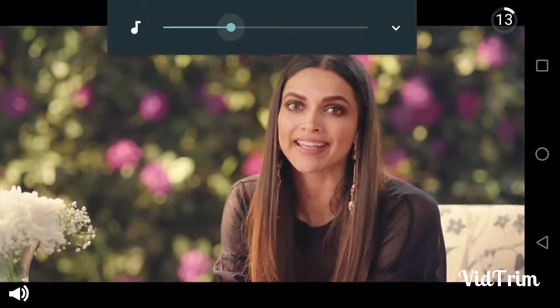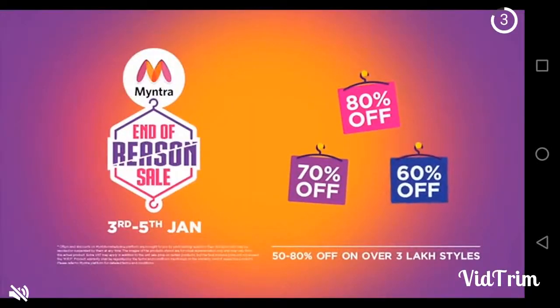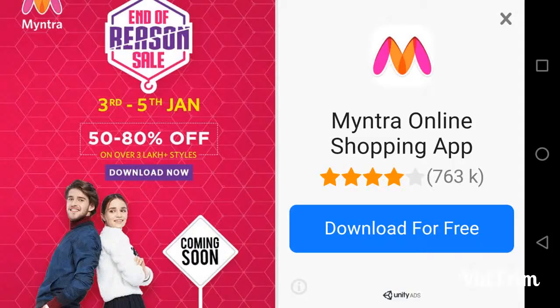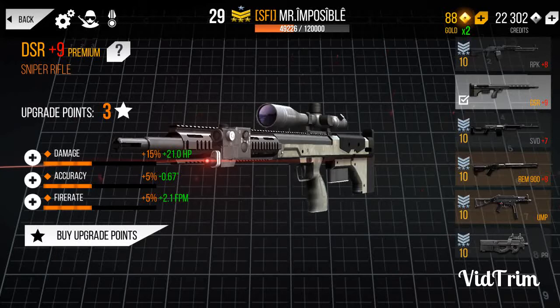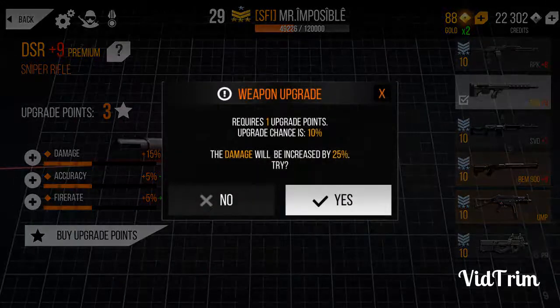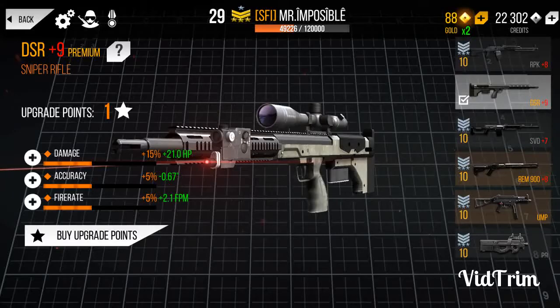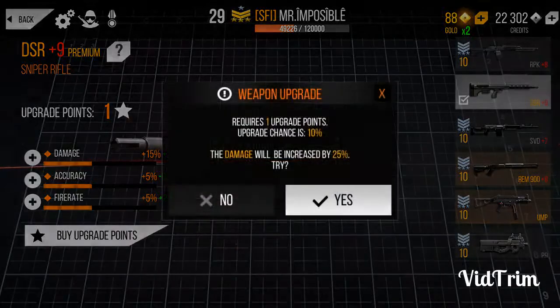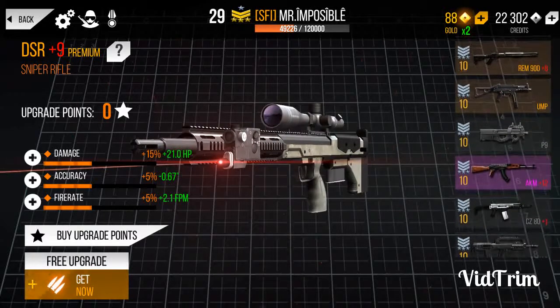I have two upgrade points and I got another one by watching a free ad. I'm at 29th experience level and my in-game name is Mr. Impossible. I'm going to increase the damage upgrade, but it's not upgrading — this is one problem with Modern Strike Online. I've spent more than 20 points but it's still not upgrading; I don't know the correct procedure.